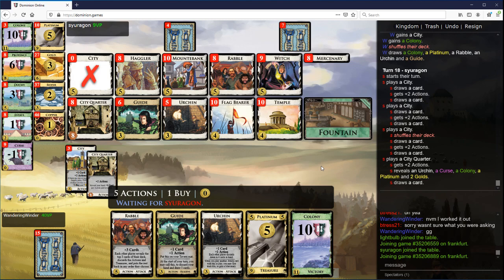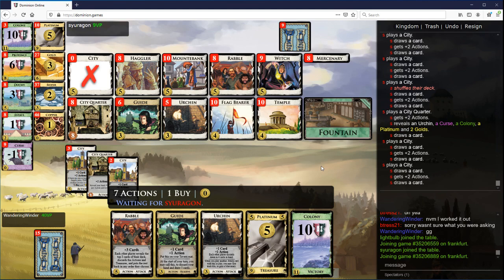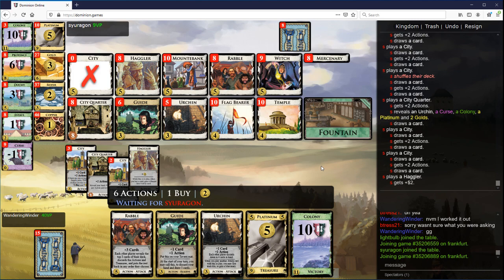Because you're not going to be able to get the extra gains, you should probably take extra Hagglers now to try to empty another pile — like Province Haggler or something — and then go Province Haggler, Haggler, or empty Urchins. I'm not sure what pile is the easiest to empty next.